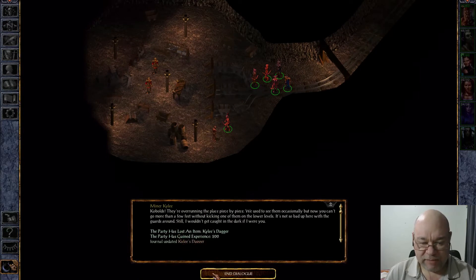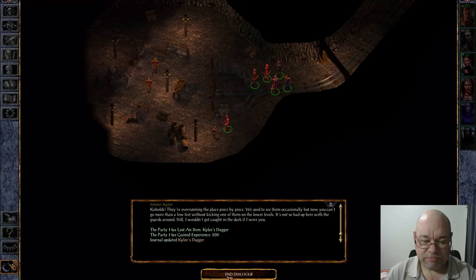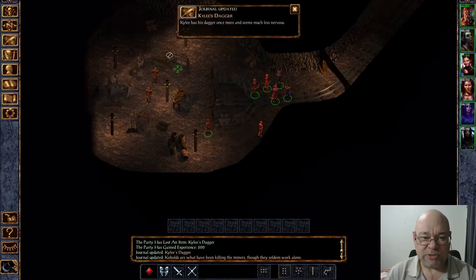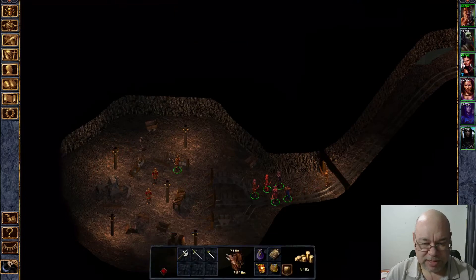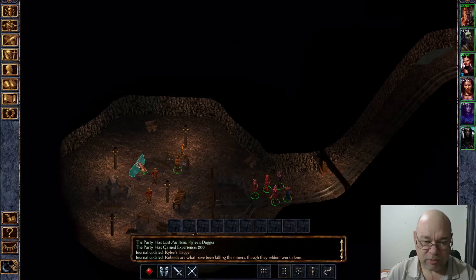He wants his dagger back. You give him the dagger, you get 200 experience. There are a couple of weapons in these containers and the soldiers don't mind that you steal them, so you can take them if you want, but they're not really worth all that much.